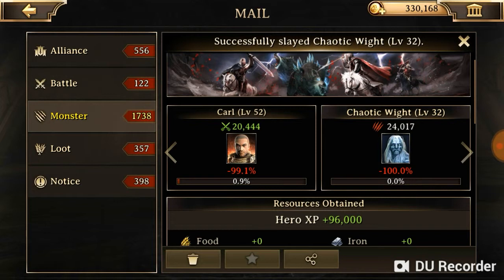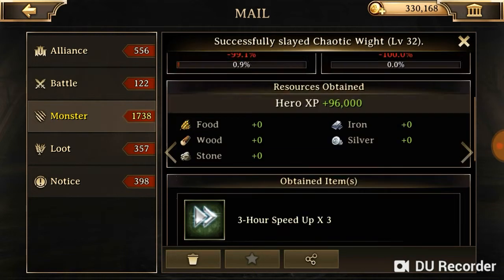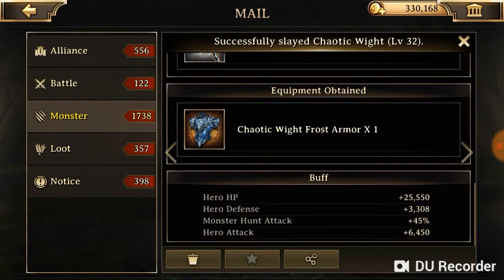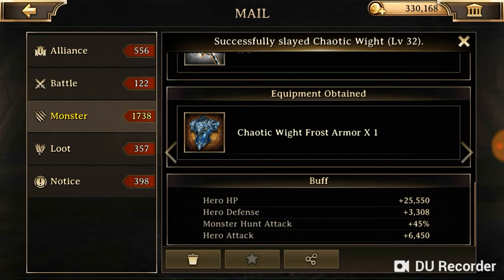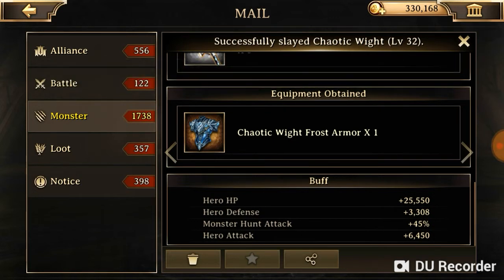I don't know if I will go to Blood Moon or not, but if I get a chance I will surely try to kill level 33 to 35 monsters. Let's move on to my stats. I've shown you the enhancements — hero HP, defense, and hero attack from lord skills. I got 300 from the town enhancements, and I also had about 35% monster hunt attack boost from the VIP.